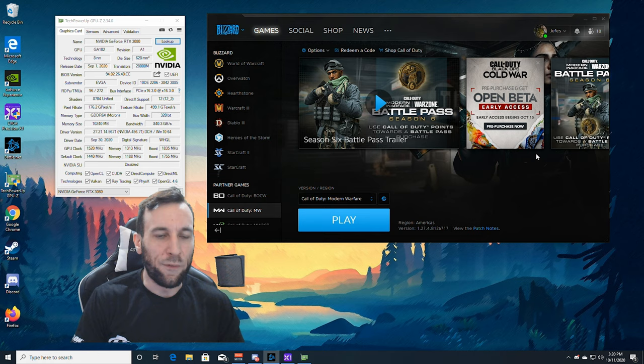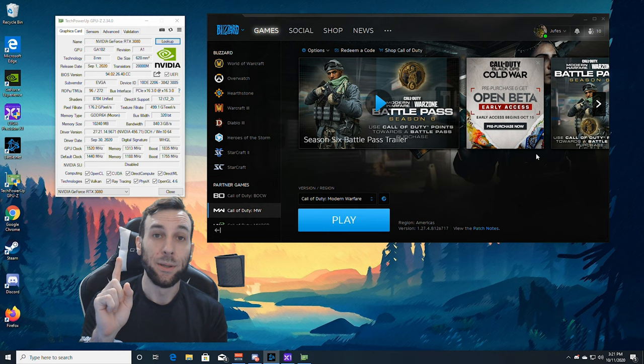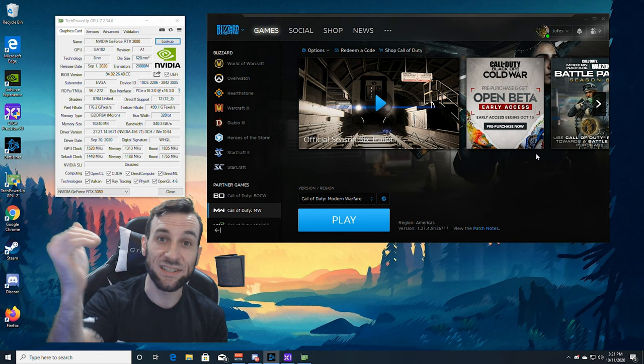Final recap: Step one — download GPU-Z, make sure you're running PCIe 16 lanes; if not, update your BIOS. Step two — check if your game is flickering and putting you into borderless window mode; if it is, downclock your GPU a little bit to stop the flickering. Step three — make sure Nvidia Reflex is turned off.